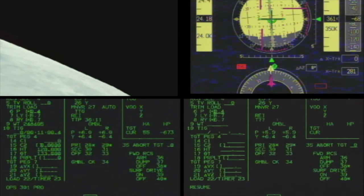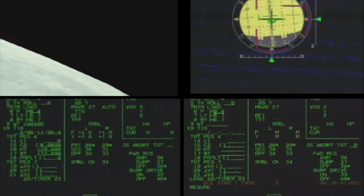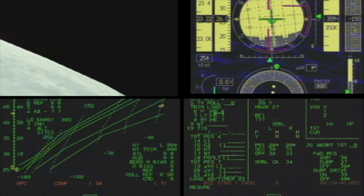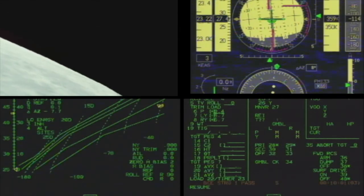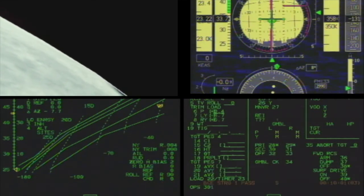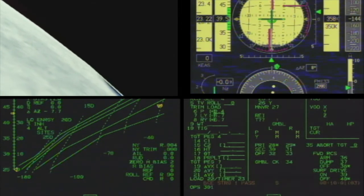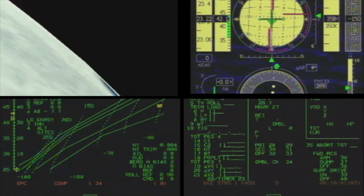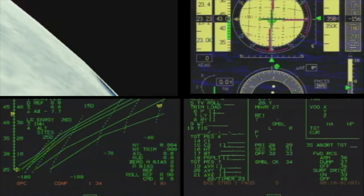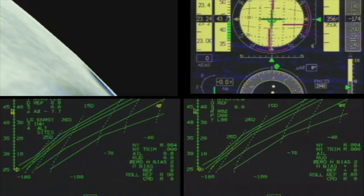All right, everybody hands clear. Ops 3, you can bring the BFS over. BFS is in Ops 301. When you see the left OMS engine burning, you can take the right OMS engine to arm press — and when it goes off, you can take it off. We will back you up. I see you in Ops. Right OMS engine is in arm press. Standing by for your call. Chunky, real nice job on spec 23 — that got us the jets we needed for SEP.